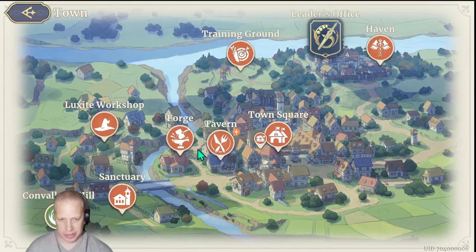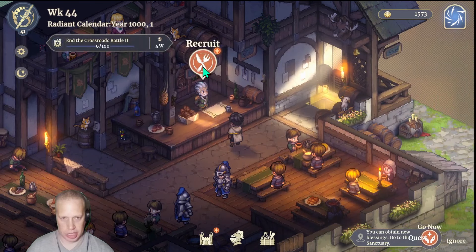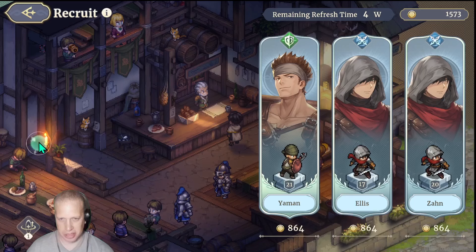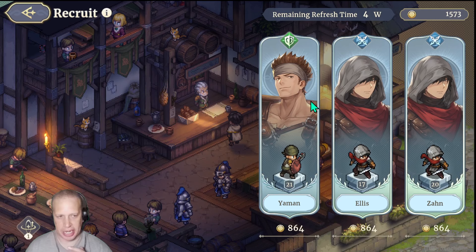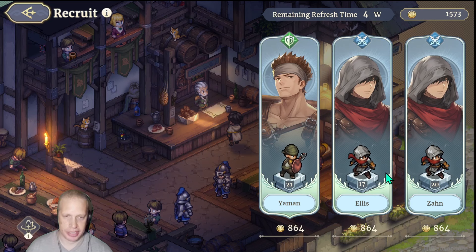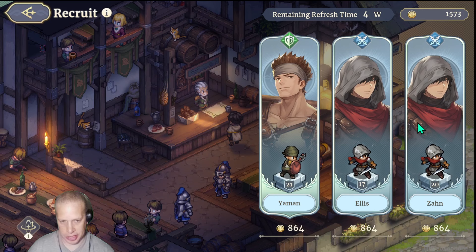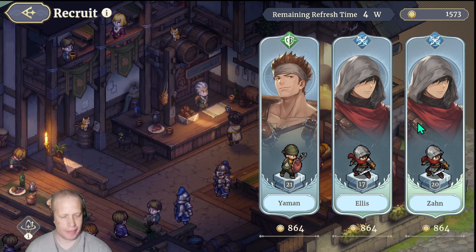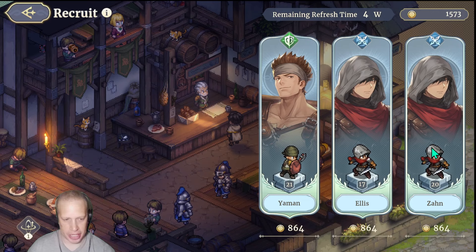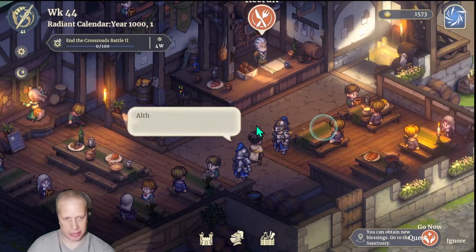The Tavern is where you recruit in this mode — you can find legendaries, commons, and everything in between. It refreshes about every four weeks. You can read each character's skills and see their classes. Depending on which factions you support, their faction characters become available. On a new account, try to recruit as many characters as you can within budget — event quest rewards are tied to recruiting five characters from this mode, so the quicker you do that, the quicker you get legendary gear for the other game.